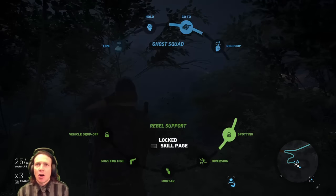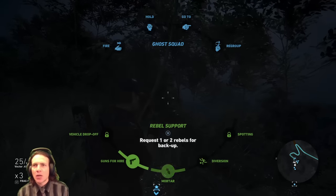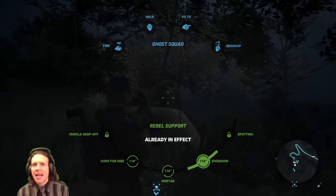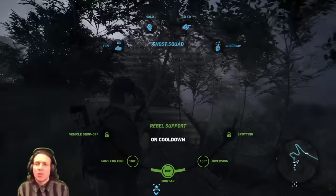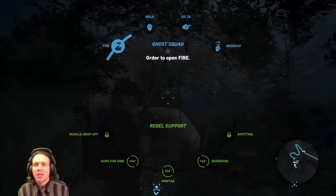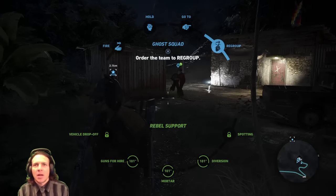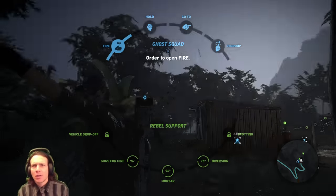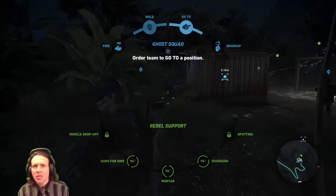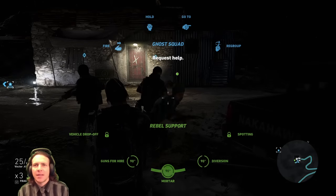Rebel support is an important one — you hold down R1 and use the left stick. You can call in, say, a diversion. Hit the button and the rebels will come in and cause a diversion, helping you go in and complete your mission. Also your guys can get lost — you tell them to regroup and they come towards you. You can tell them to fire or hold. There is a cooldown on the rebel support though — you get that just by playing the game.